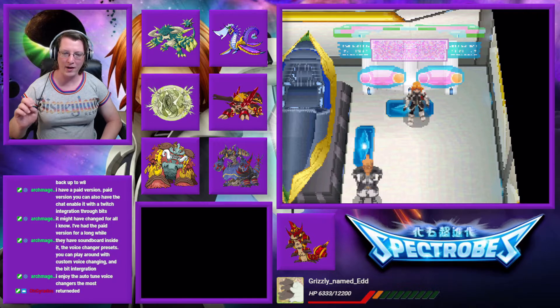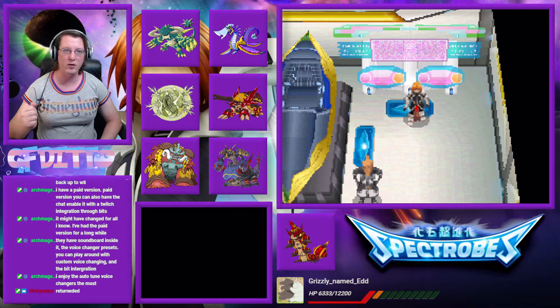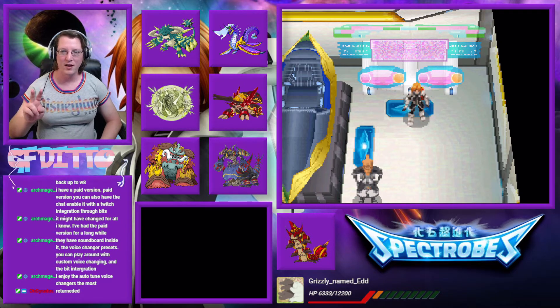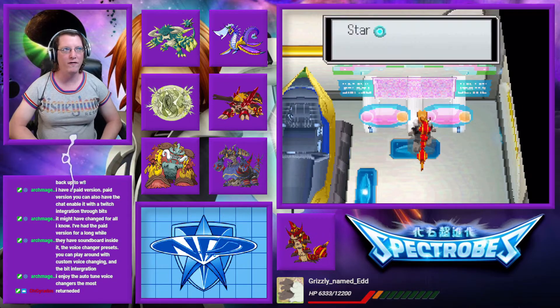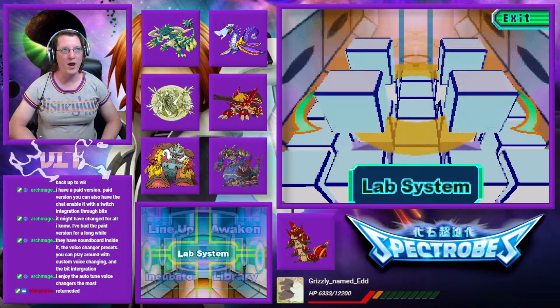I went ahead and released the duplicate Spectrobes so that we do have the custom parts available to us. We're going to start out this episode by awakening those two fossils from the Grillpod and the Kasupod that we got in the last episode. And then we're going to equip a couple of our Spectrobes with custom parts to see exactly what that might do to change and improve them. First thing is first, we are going to go through the awakening process.